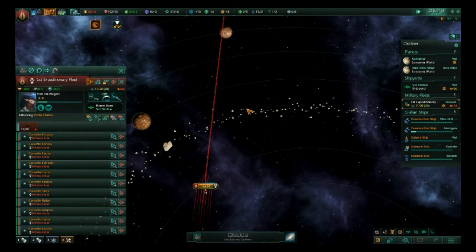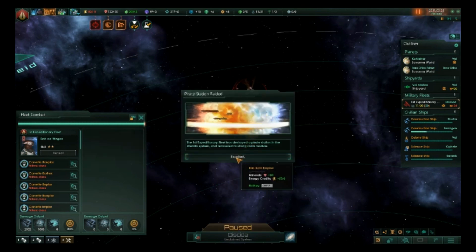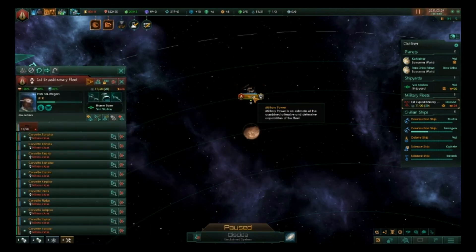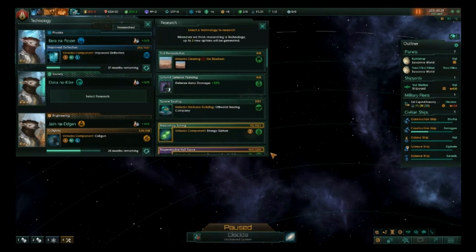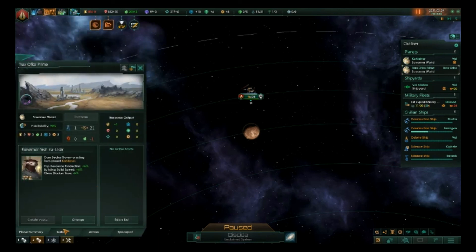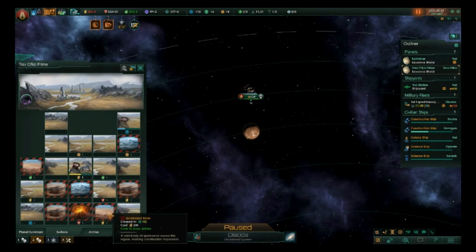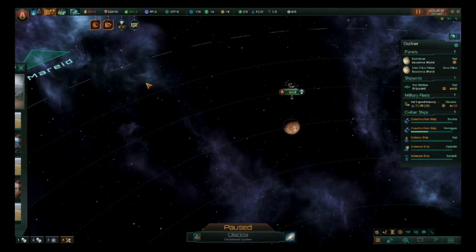Construction project concluded. Striking Hostile Station — I'm going to leave that. Heritage Site is done. That's the only tile block available, so we will take it. How much of this planet is that? Two spots — that's better than nothing.